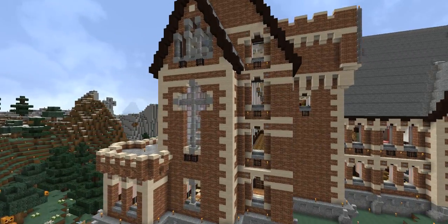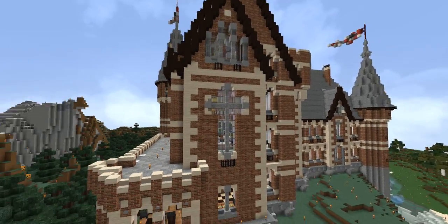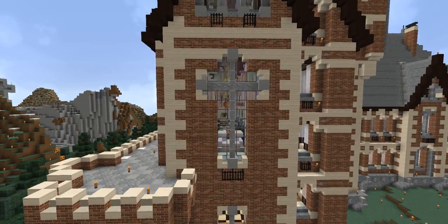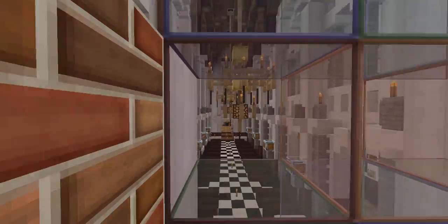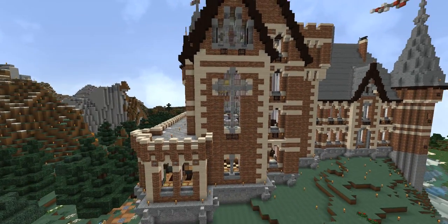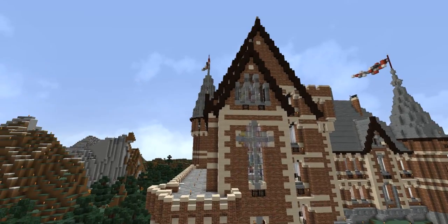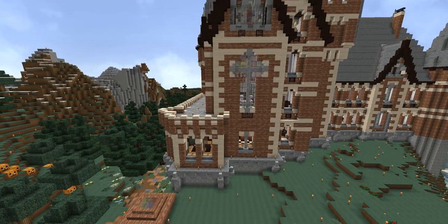Flying around further, you can see this whole wing that goes back — that's where I built the castle chapel. That cross kind of gives it away. Paul used that space for something different; I think it's the throne room in his castle, but I used it for the chapel.